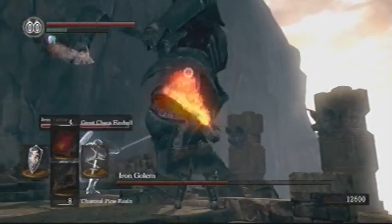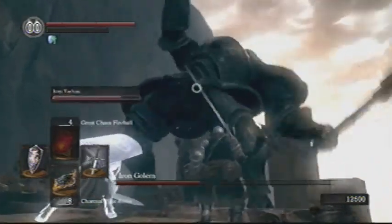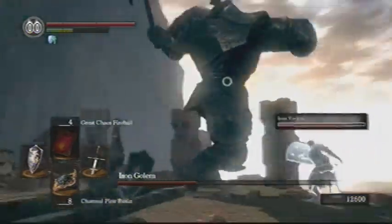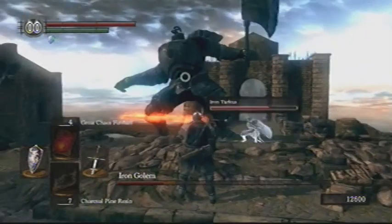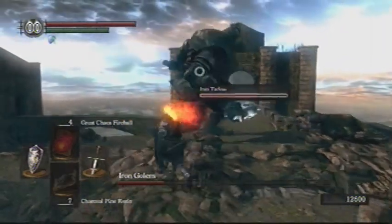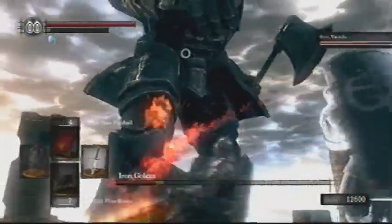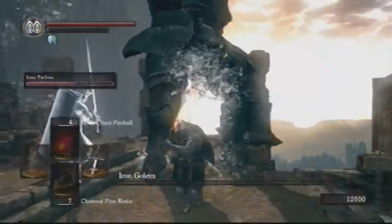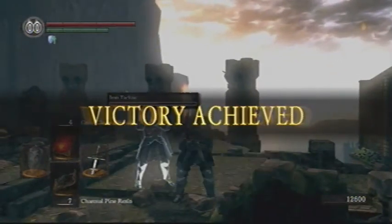Right now you're actually going to see him stagger. I was actually out of stamina, which sucked, but if I wasn't, you can hit this guy enough times when he's staggered that he'll actually fall over. And if he did that at the edge here, he would have fallen right off and died instantly. But as he staggers, he doesn't attack you, so you have plenty of time to do damage. And Iron Tarkus is doing good damage too — every time he hits him, he's doing more damage than I am even with my charcoal pine resin. This is pretty much the end of it: Iron Tarkus actually got the last hit. That's the Iron Golem — not really that hard to kill.